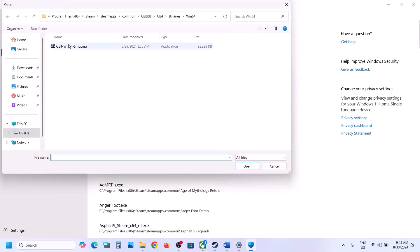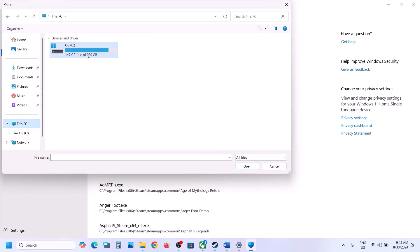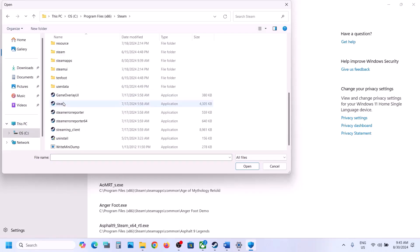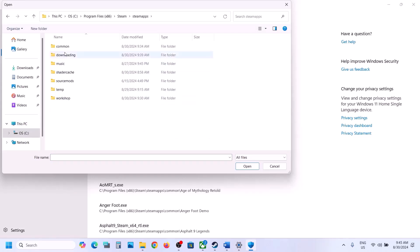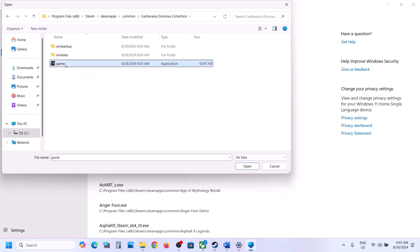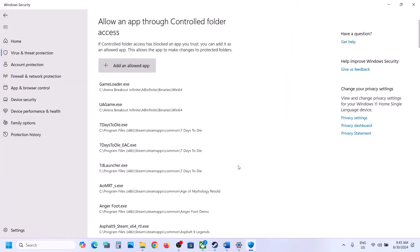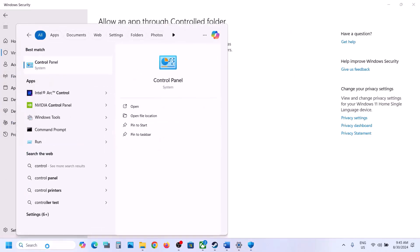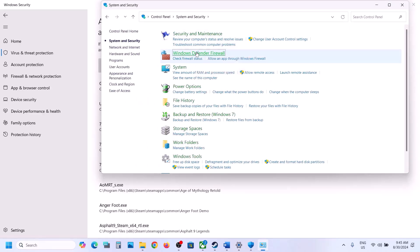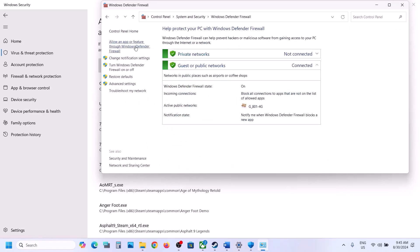Go to the game installation folder. If the game is installed on the C drive, open C drive, then Program Files (x86), open the Steam folder, open the SteamApps folder, open the Common folder, open the game folder, and then select the game EXE file and click Open.